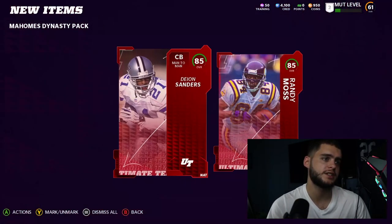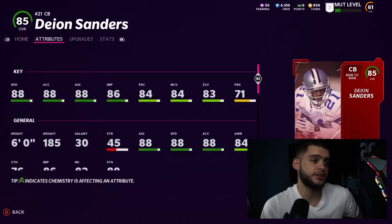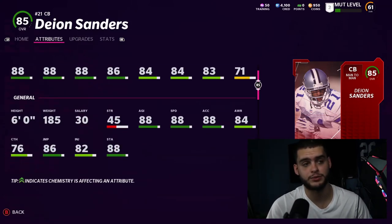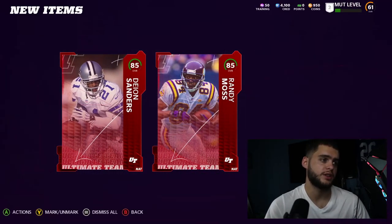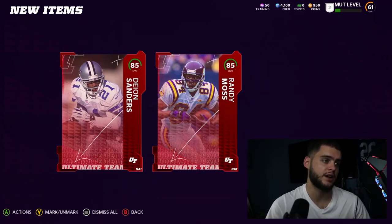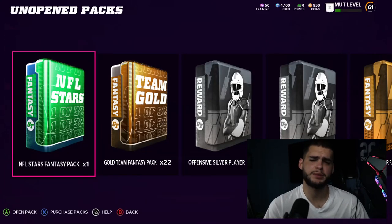As we see here — Deion Sanders and Randy Moss. Deion Sanders is a goon: 88 speed, 88 acceleration, 88 agility, 86 jumping, with above 80 man zone and play recognition. It's a really good card to start with, especially with 76 catching. Then of course Randy Moss — another goon. He's not the fastest wide receiver in the game this year; his Randy Moss has an 87 speed.